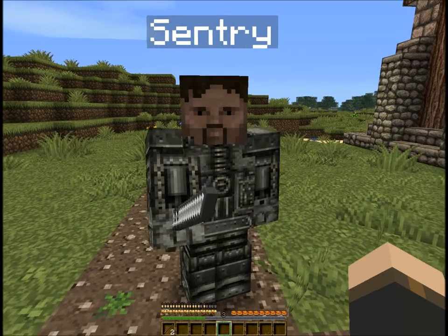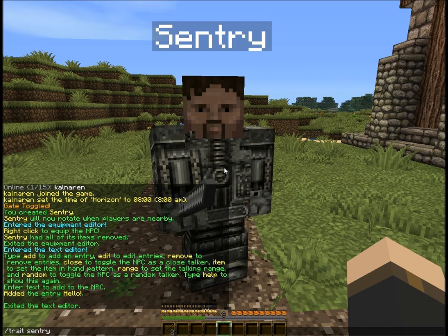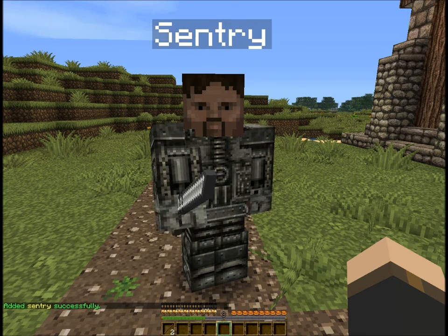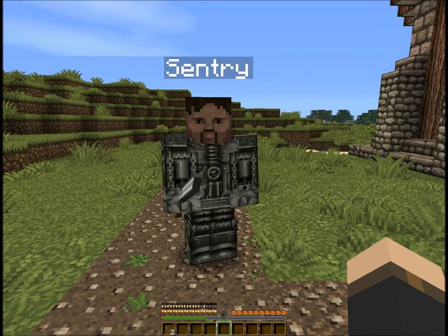To turn this guy into a guard, we need to make him what's called a sentry. We do that by going trait sentry. That's actually toggleable, so you can toggle it on or off. He's now a sentry, but he can't really do much right now because we haven't actually added anything to him.